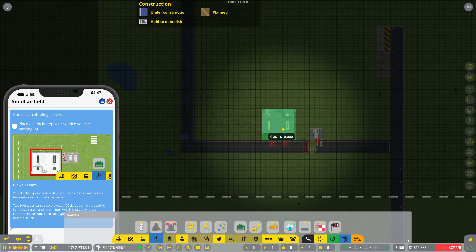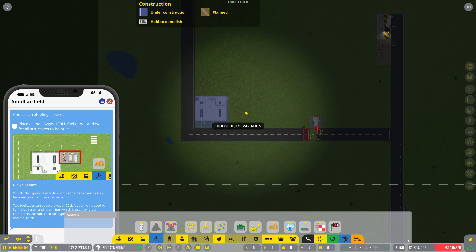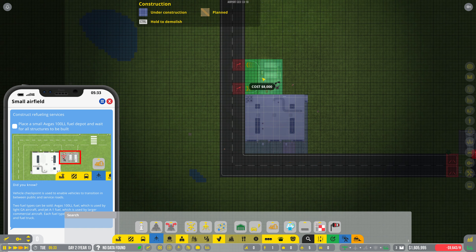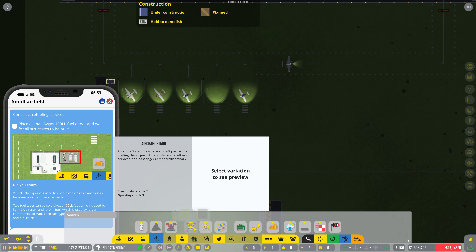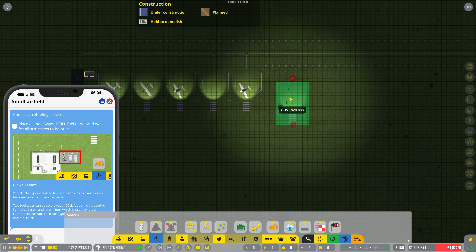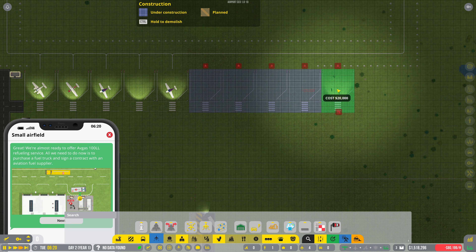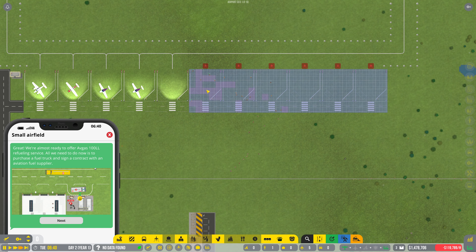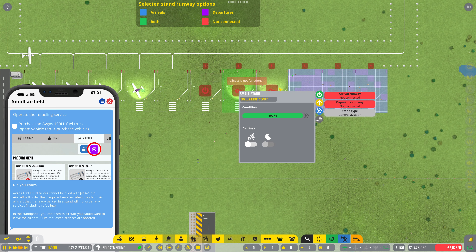We need a vehicle depot — we can put that over in here. Then we need a fuel depot — put that there, and we just wait for that to be built. While we're at it, let's get some more aircraft stands. I want these to go all the way across here, and these ones are going to be commercial — I want to keep them closed for now.